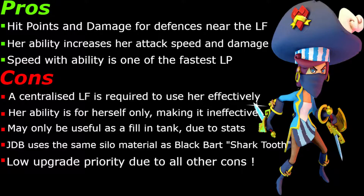Hit points and damage for defenses near the legendary fort. If you can protect that legendary fort — centralize it or really throw your defenses down to make sure you've got a good circumference radius around the defenses to protect it so it can't be taken out and lose her defensive buff — she is probably one of the best defending legendary pirates going. It's not going to happen for a pirate hall three, four or five. I am currently in the process of trying to make a pirate hall six base design that really features the legendary fort. We'll see if it comes into fruition, but for now let's carry on with the pros.